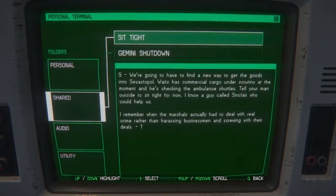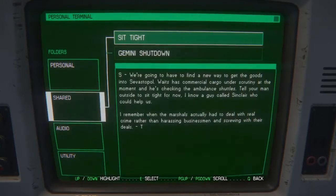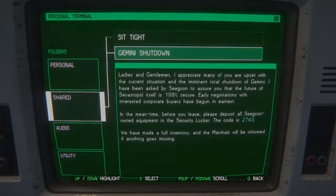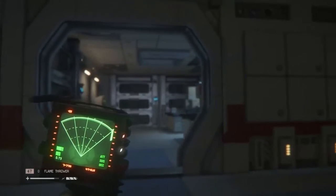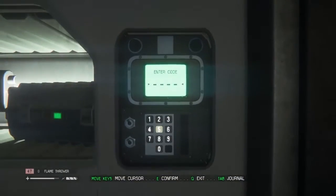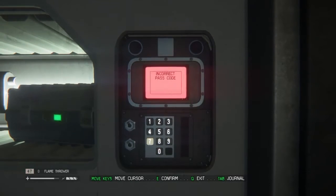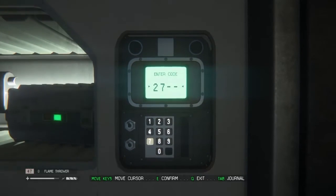File system corrupt. Sit tight. Gemini shut down. There we go - the locker code is 2743. Let's go see if we've got it - 2743 is this one over here. We're not going far so we should be able to keep track of it. 2743. Two... oh my god, why can I not press any buttons? I bet we're going to have to go back and check it now.